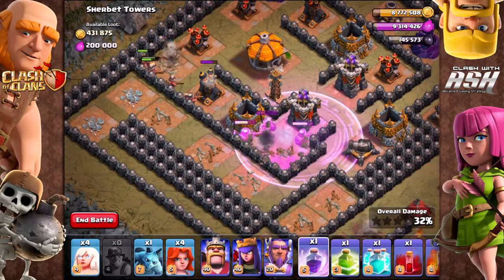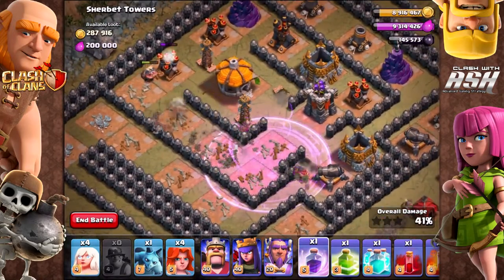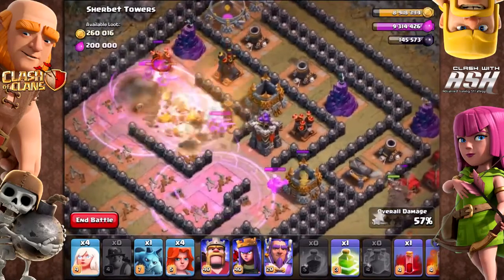At the same time, heal spells and rage spells will also affect the Miners while underground. Look at that rage — they are being boosted through the ground, going faster and faster.